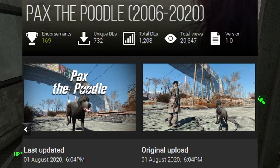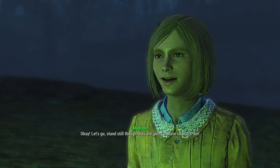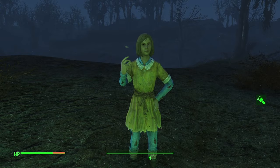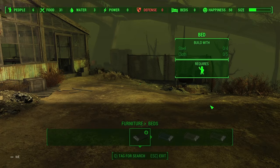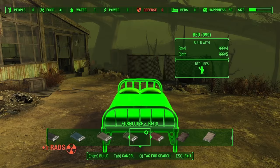Pax the Poodle might have been summoned to Doggo Heaven, but today he'll be joining us on this spooky adventure. I should let you know my dumb ass used God Mode to create a bed in Grey Garden and only remembered to turn that off at the third or fourth enemy, but that's quite early so it didn't really influence anything.